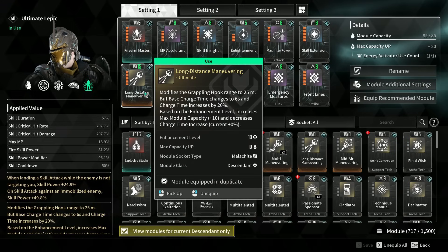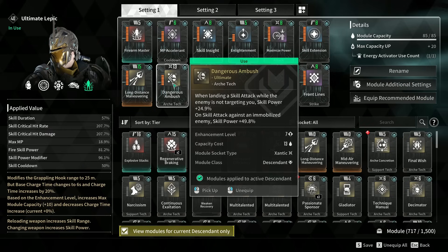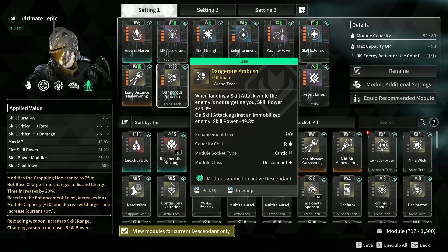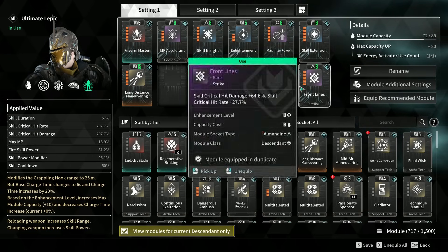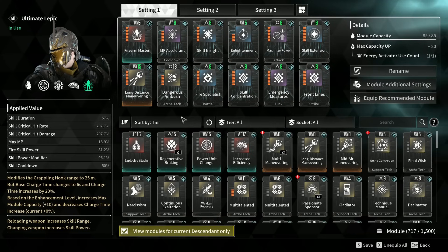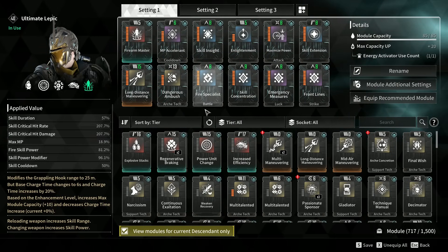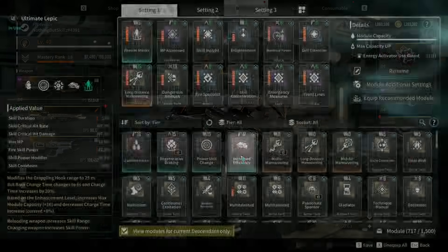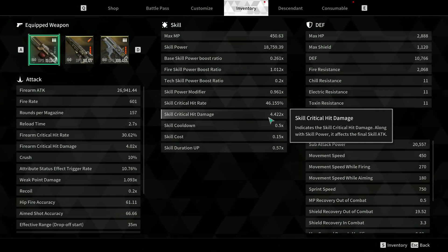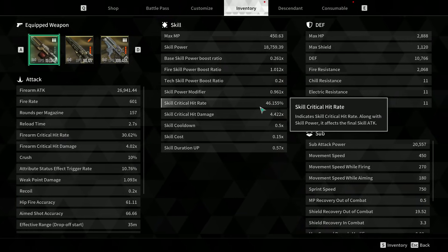We have Dangerous Ambush — landing a skill while an enemy is not targeting you gives +24% skill power, and skill attack against an immobilized enemy gives +49% skill power. I also have Long Distance Maneuvering, but you can choose whatever you want there. I used a catalyst on everything but one slot. Looking at our info, critical hit rate is 46% and the critical hit damage multiplier is 4.42 — almost a 50% chance to crit, which is impressive.